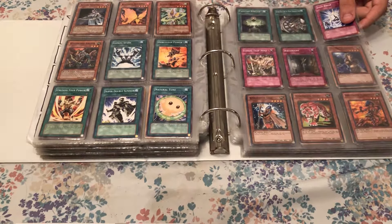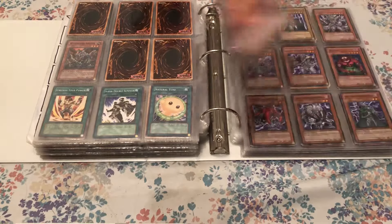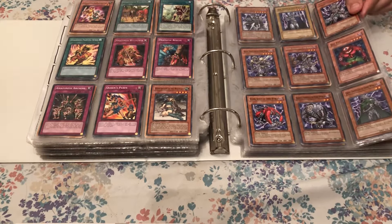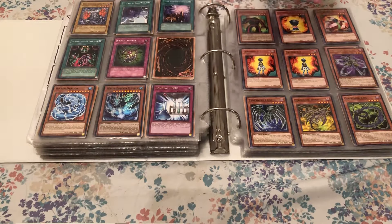Oh, Dark Factory of Mass Production — I kind of forgot I had those, that could be good for sale. And then there are Amazonas cards; my buddy and I might build an Amazonas deck, but I doubt it — it's on the back burner. And then Dark World cards, but I don't even have the ones you really need to make a good deck, so I'm not going to try.